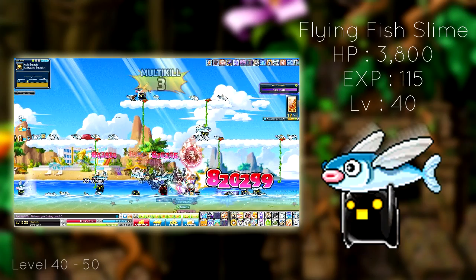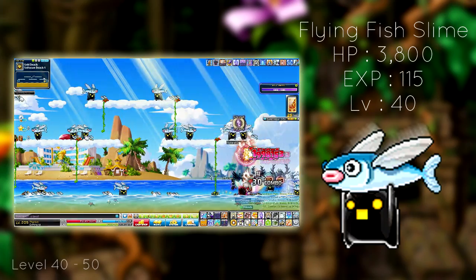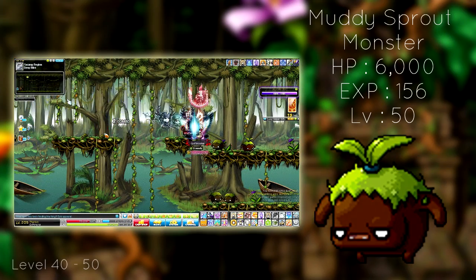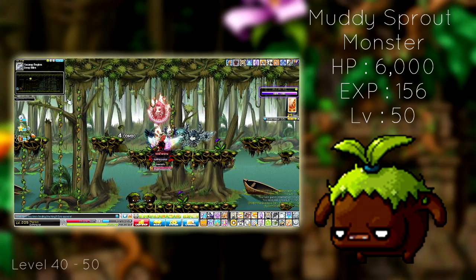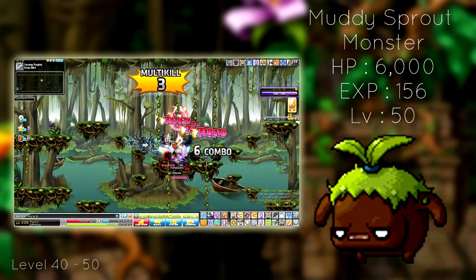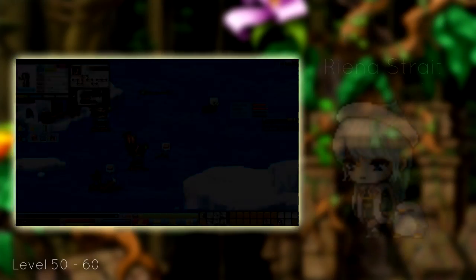Since you should be level 40 by now, you can either stay at Flying Fish Slimes for another 5 levels until 45, or you can go to Muddy Sprout Monsters at Deep Mire, better known as Kerning Swamp. Although it's a bit tough to move around the map, this is really one of the best spots to train at this level and just a bit longer.